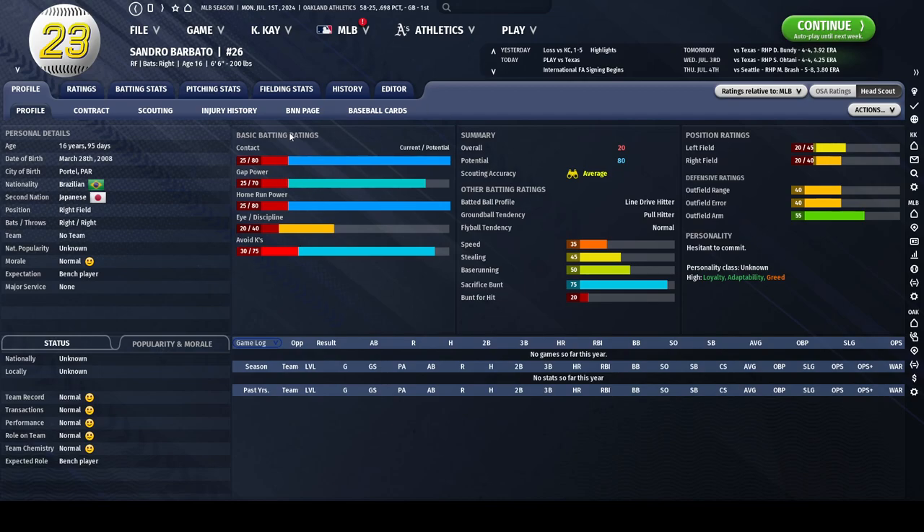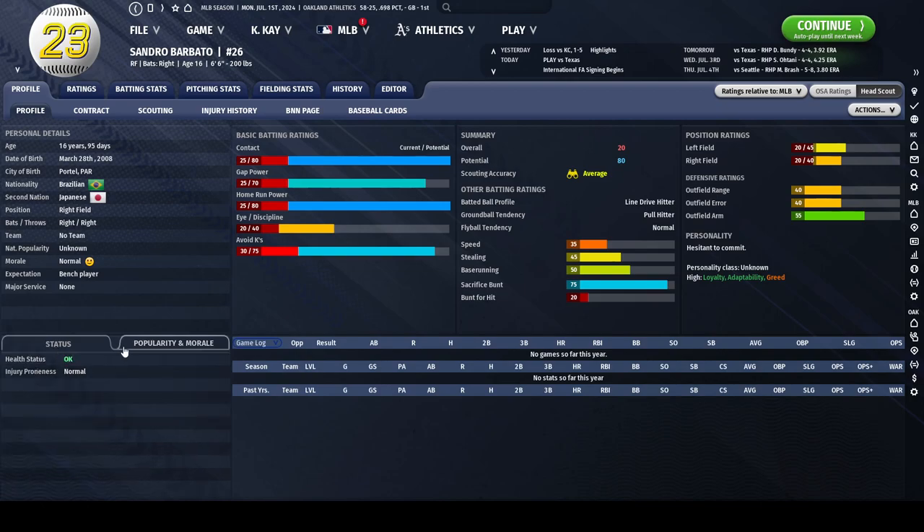When I look at someone like Sandro Barbato, his bat potential is very promising — elite level — although his eye and discipline is fairly low. He is a line drive hitter, a pull hitter for ground balls, and his defense isn't great. In a best case scenario, he has his high adaptability, goes through your system smoothly, and develops into a 50-60 rated player with an above average bat. But he also has high greed, which means contract negotiations are going to be fairly difficult and he'll always want more money, despite his high loyalty. So what do you do in this instance?